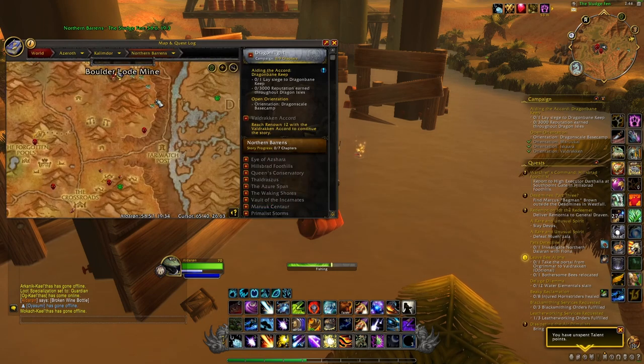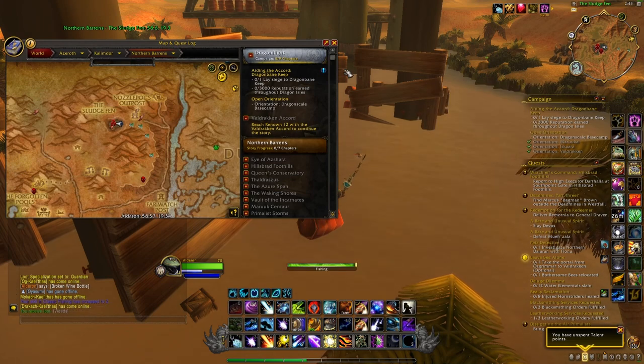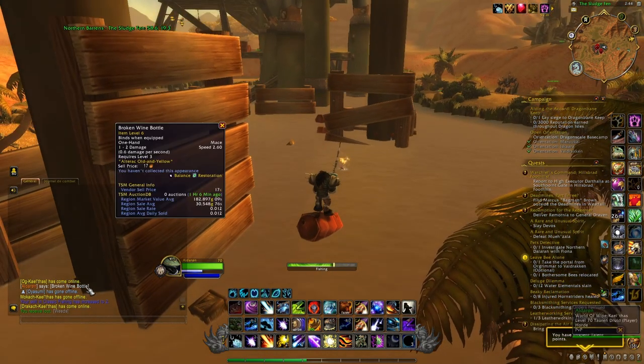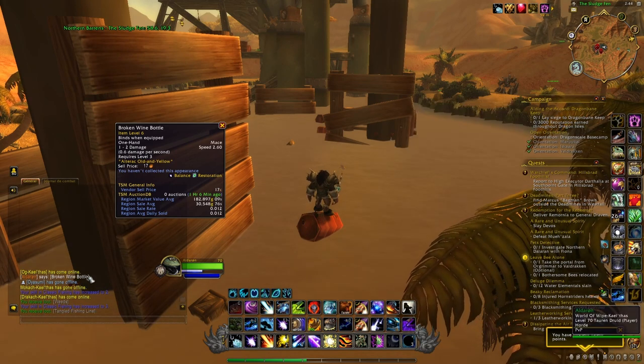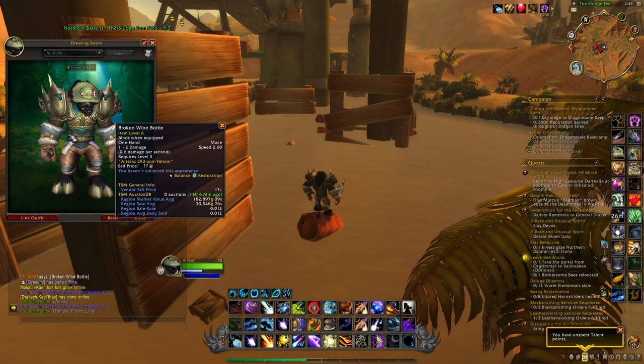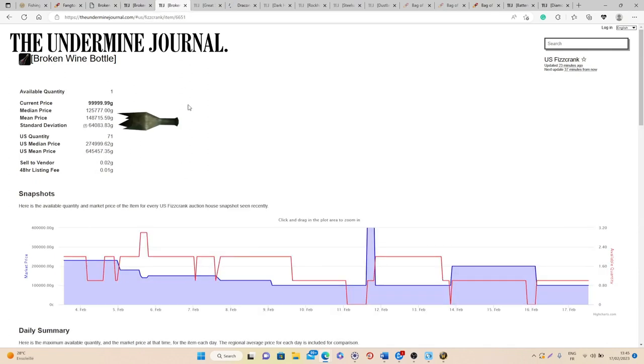At number 3 we have another interesting farm that takes place in the Northern Barrens. You want to come to a specific spot and fish in a small pool of water there. When you fish inside this pool you will have a chance at getting the Broken Wine Bottle, a one-handed mace that since patch 10.0.5 can be used as a transmog. The current value on European realms is 290 to 370 thousand gold, and on US realms 274 to 645 thousand gold, with a sell rate of 0.010.